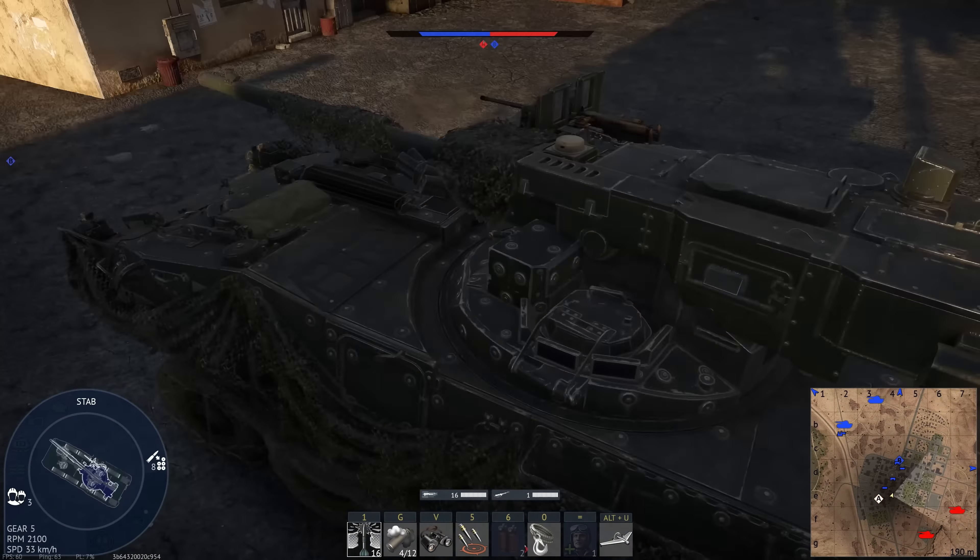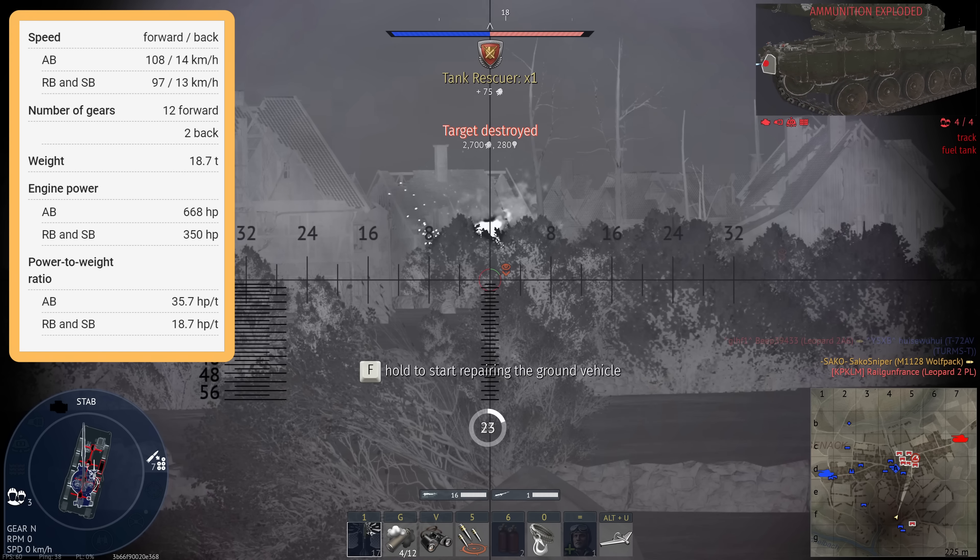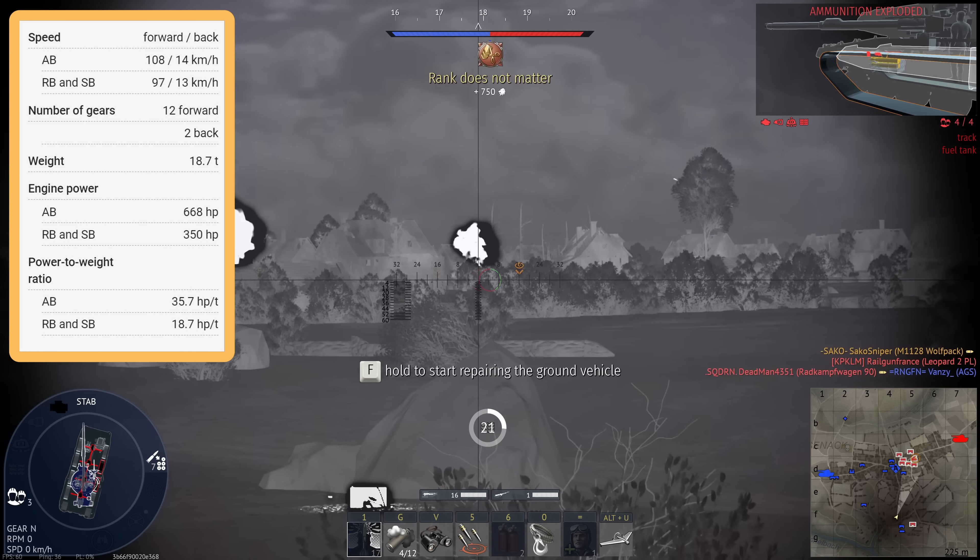The tank does feel very sluggish, especially when you're trying to manoeuvre. As I've said in previous videos, this tank feels very mobile but not very manoeuvrable. The tank is powered by an engine producing 350 horsepower. Combined with the vehicle's weight of 18.7 tons, it gives a power-to-weight ratio of 18.7 horsepower per tonne. This would be pretty bad for a tracked vehicle, but because power-to-weight isn't as important on a wheeled vehicle, it still gives you a decent amount of acceleration.